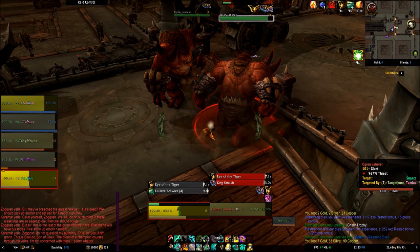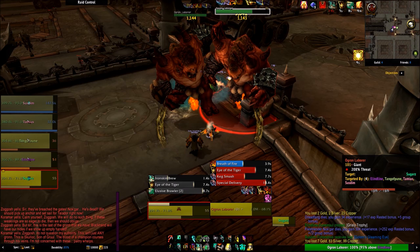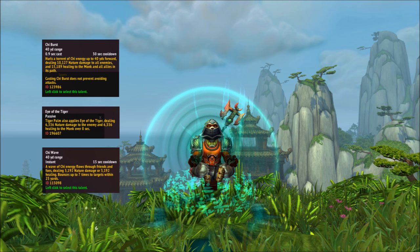Now with abilities out of the way, let's talk talents. Monks get talents every 15 levels up to 90 and a final talent at level 100. At level 15 you unlock Tier 1 talents: Chi Burst, an active ability that heals all friendly targets and damages all enemy targets in a huge cone in front of you; Eye of the Tiger, which adds a DOT for your Tiger Palm and a heal over time to yourself when you use it; and Chi Wave, an active ability that jumps back and forth between enemies and allies healing and hurting. Eye of the Tiger is my pick here because it's the best self-healing talent and it's passive.